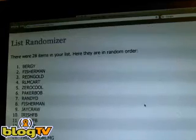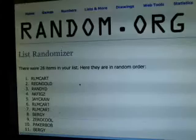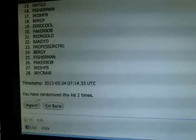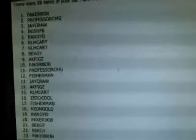First click: Bergy in the one spot. Two RLM carts. Probably wanted me to list you as the other name you got right now — sorry about that. J-Craw on the 28. This is the third and final on the names. Packer Bob in the one spot. Red and Gold in the 28. That was three clicks.